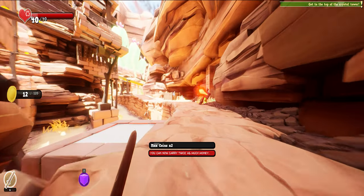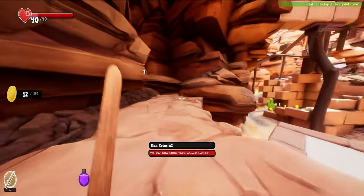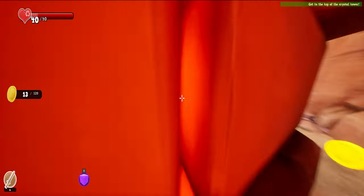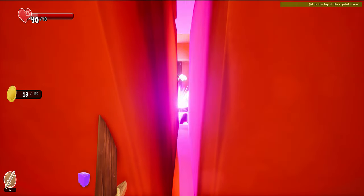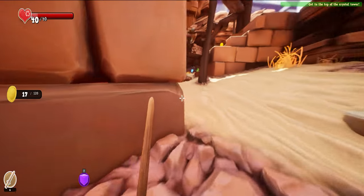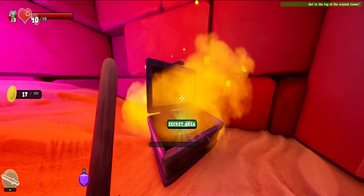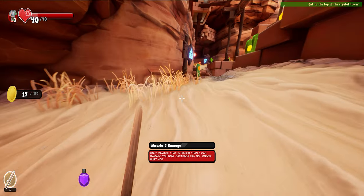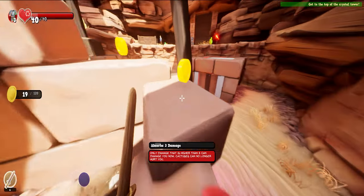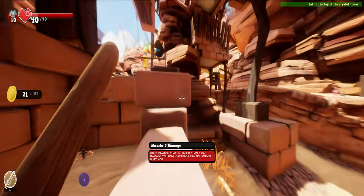How big is this? Who's attacking me? Let's go here. Coins chest — secret area — armor: absorbs 3 damage! I'm literally speedrunning everything right now, I don't know why.